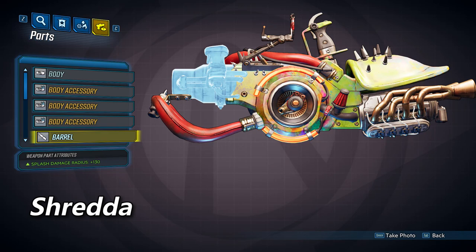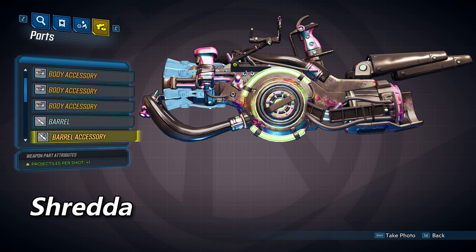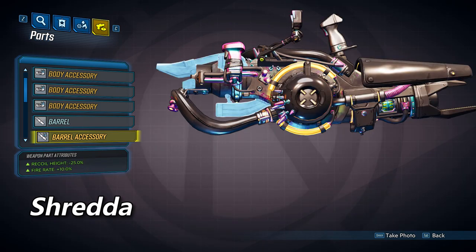This barrel is going to provide you with a splash damage radius of 130. As far as the accessories go, the first will provide a 15% accuracy bonus, the second one will give you an additional projectile per shot, and the third one will decrease your recoil height by 25% and increase your fire rate by 10%.